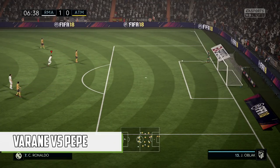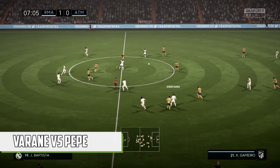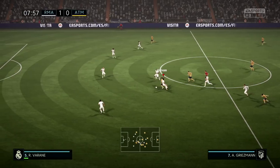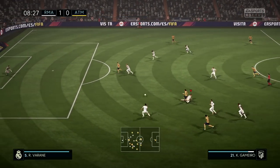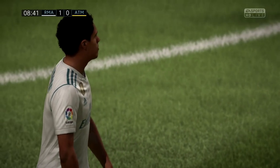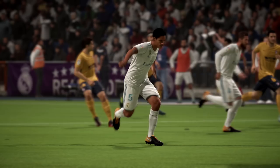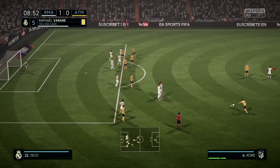Onto centre back: Raphael Varane versus Pepe. Varane is pretty ridiculous on FIFA 18 and has all the potential in the world in real life. He's oddly quite cheap considering how good he is and would fit into any top-tier team. He's only 24 and can already get up to a 92 on career mode, so he's a definite must-buy if you can afford him. As for Pepe on FIFA 08, he starts off as an 83 and can get up to an 86, with 87 marking and 87 tackling — but this one goes to the FIFA 18 Real Madrid squad.